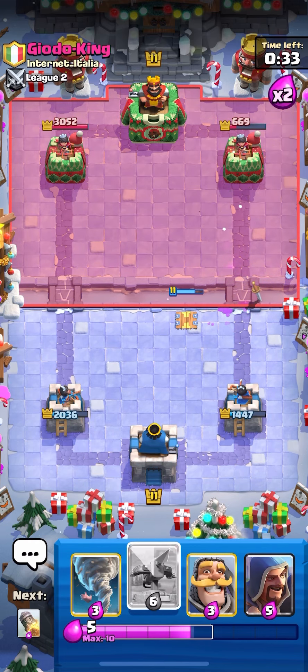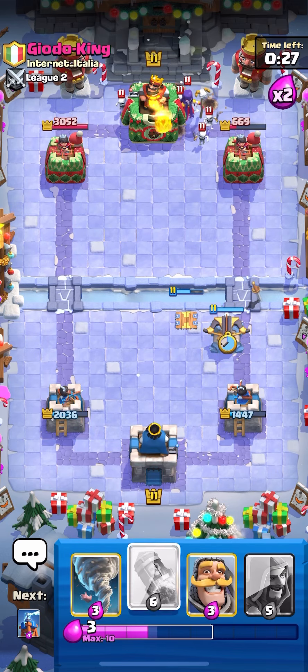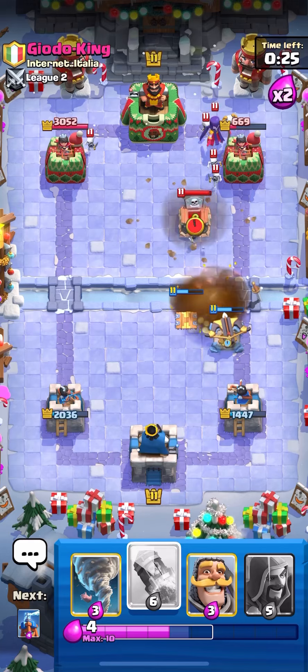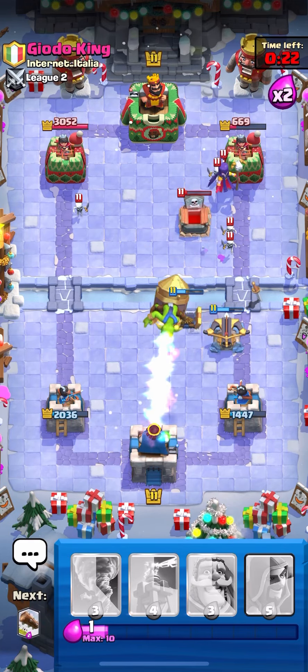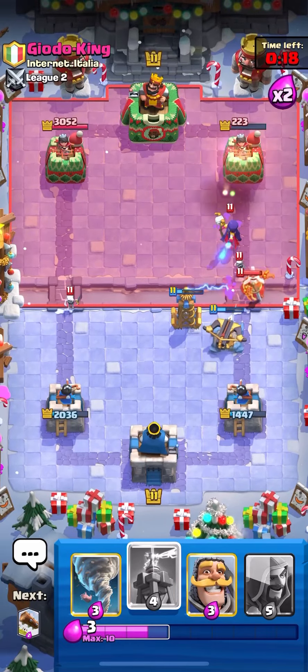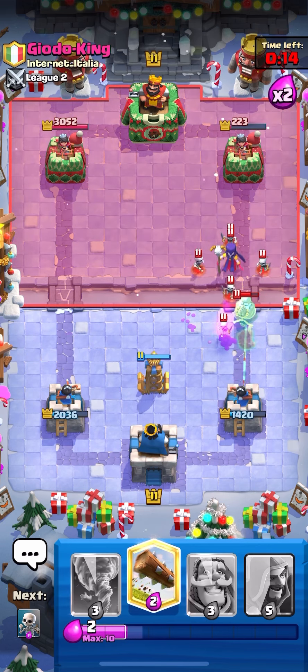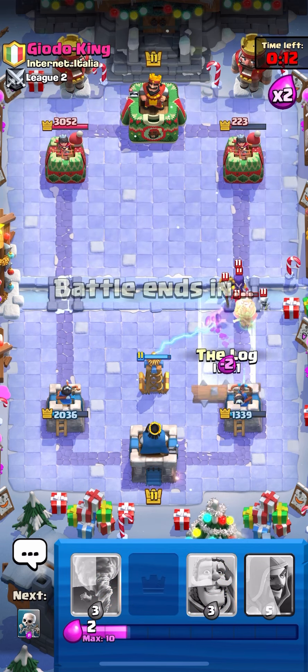I could be wrong, but this time I'm actually gonna go for a Rocket on top of that. He's gonna Zap the Wizard any second. I'm actually gonna go for a Log and then Skellies, because we know Zap's out of cycle, and we can counter the Mini Pekka and save our Tesla. His tower's down to 600 — that's two Rockets or just a couple Logs, or an X-Bow connection would also be great.